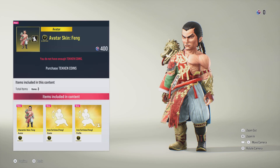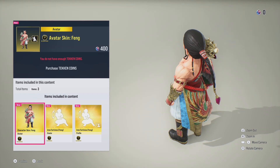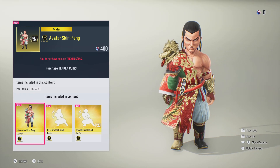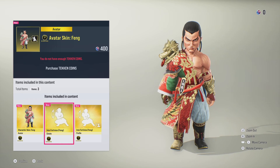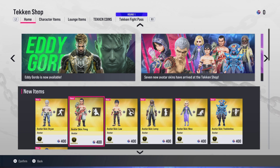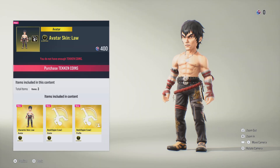Moving on, we've got Fang as an avatar, which again looks really really cool. Moving onto the emote, we have the signature Iron Portrait, which is your shoulder barge. You see these a lot online if you play a lot.